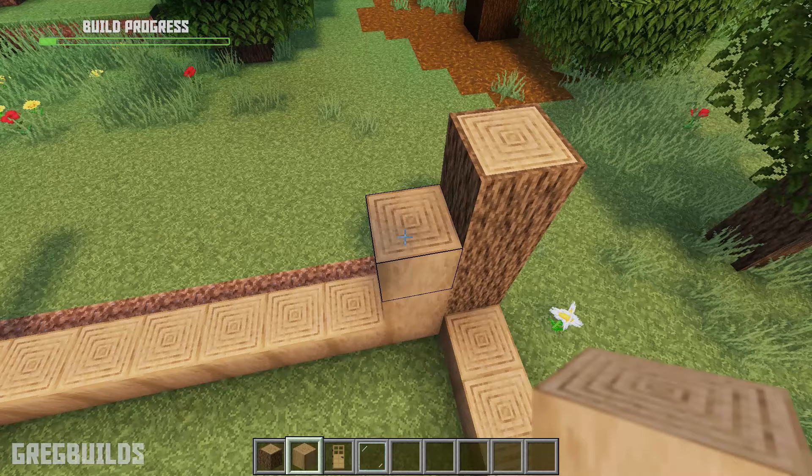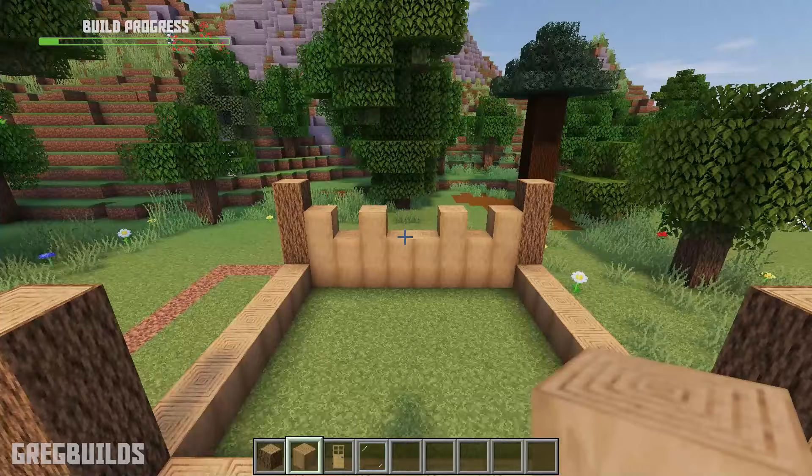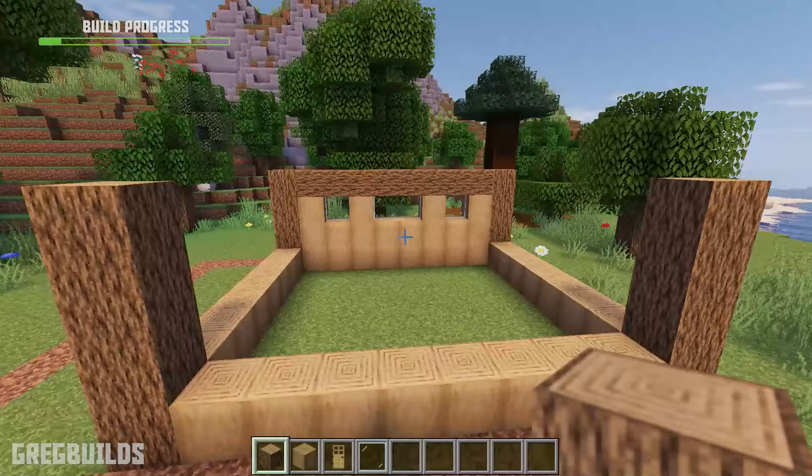Then let's add 2 blocks to the side, then 1 block, then 2, then 1, then another one, then 2. Then we can start adding glass panes.